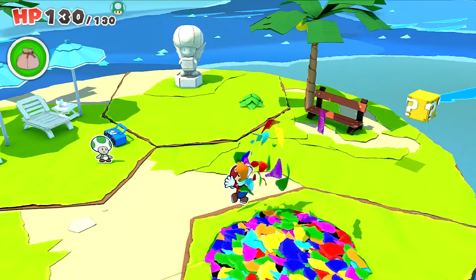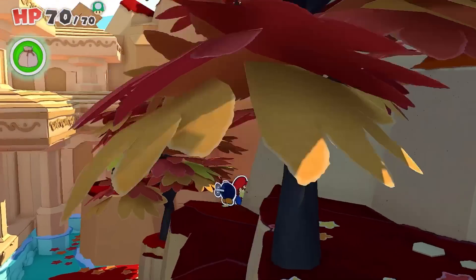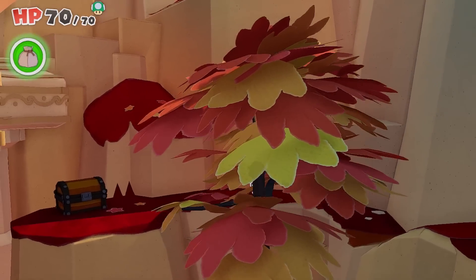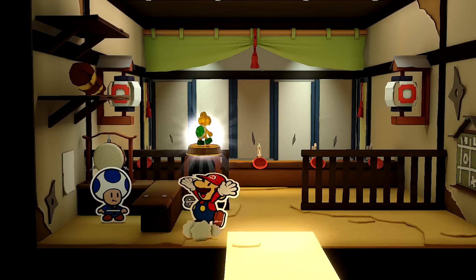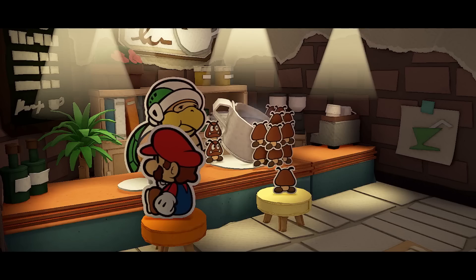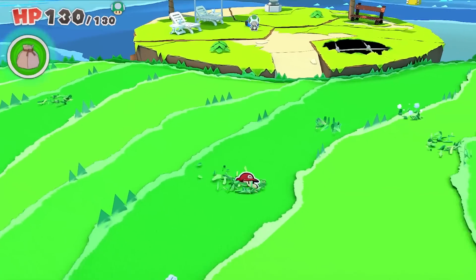You can also toss confetti to repair holes torn in the landscape. Investigate suspicious spots to find hidden items, and try your hand at fun minigames to earn in-game rewards. Leave no page unturned as you travel the world in search of secrets and treasures.